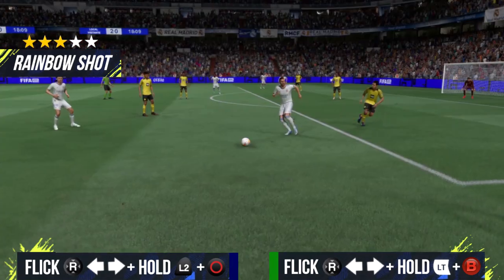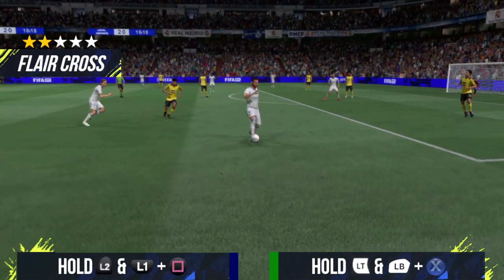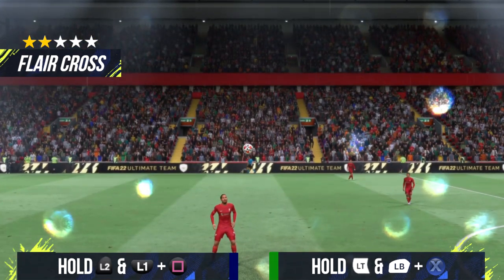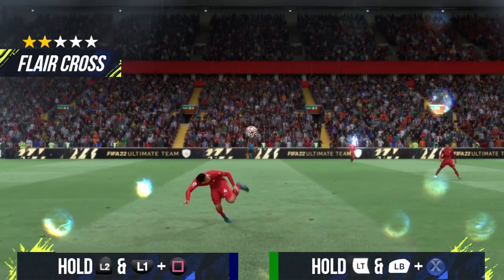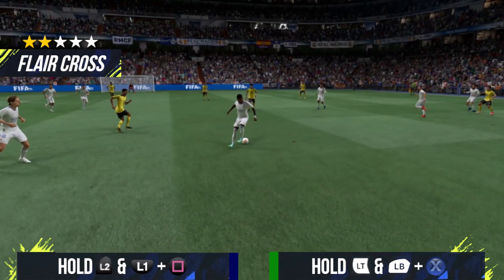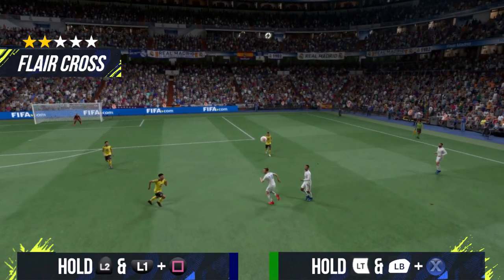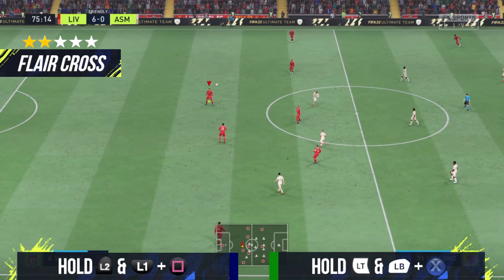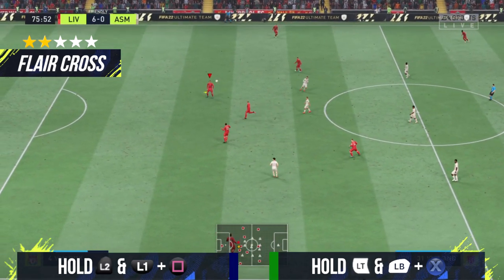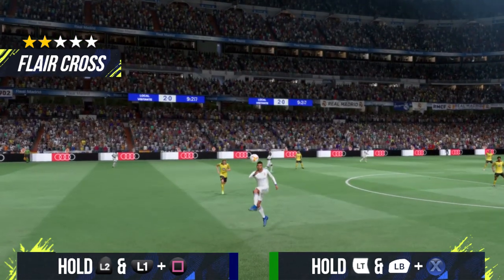Now for the flare cross: on PlayStation, hold L2 and L1 at the same time and then cross. You can hold just L2, but holding both L2 and L1 is more consistent and fancier. On Xbox, hold LT and LB at the same time and then cross. As you can see on screen, you can also do it while the ball is in the air, which looks really cool.